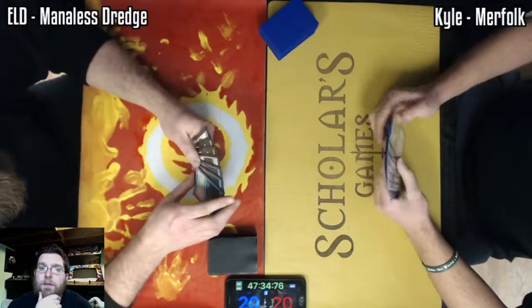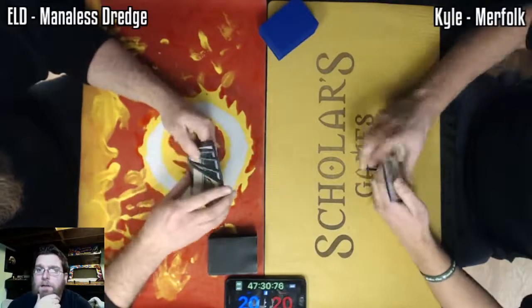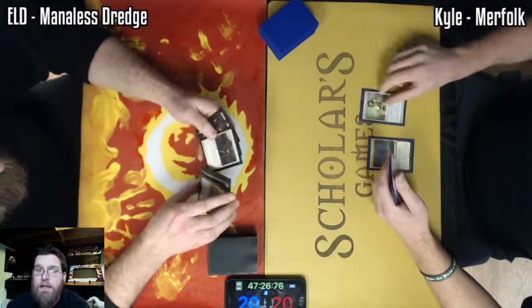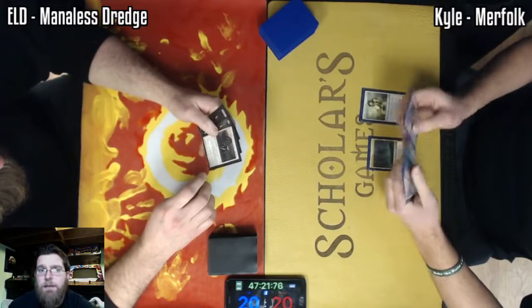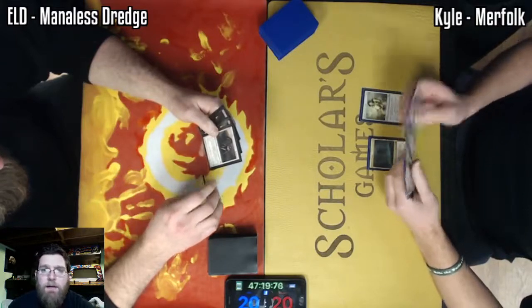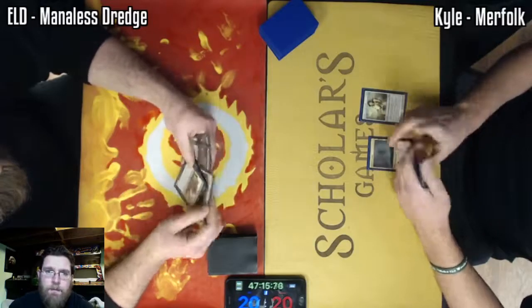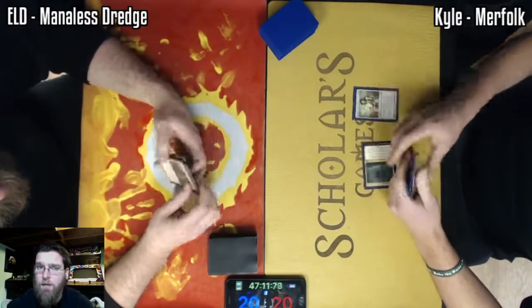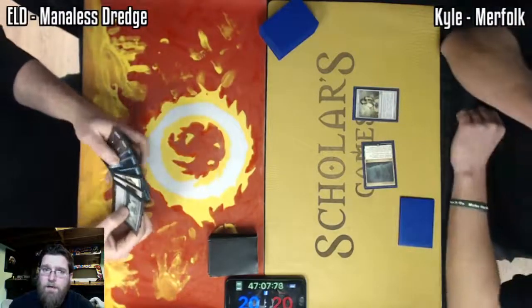This particular build runs a full set of Ballistrad Spy. What that card does is allows you to mill your entire deck. So we'll see if that happens here or if it's just a grindy win using Zombies and Icarids, Nether Shadows. Chancellor of the Annex being reviewed there — that is a card that is very important to the list. It can actually really slow down cards like Deathrite Shaman, which can be very disruptive.